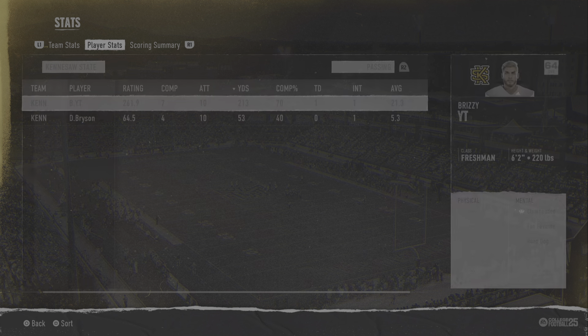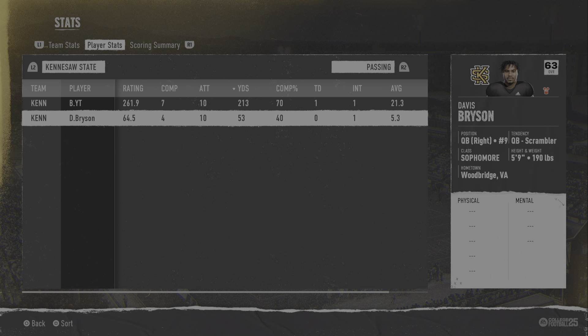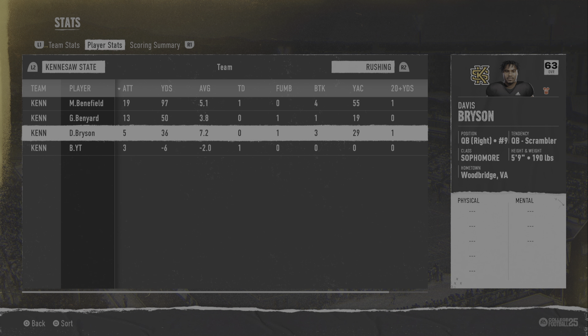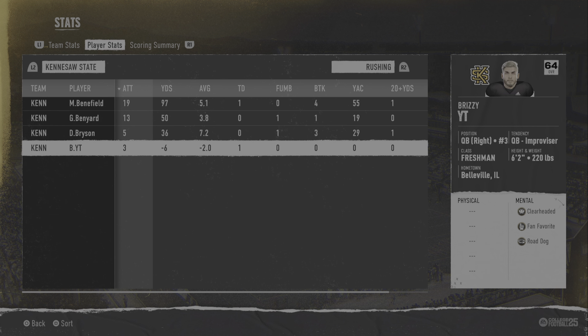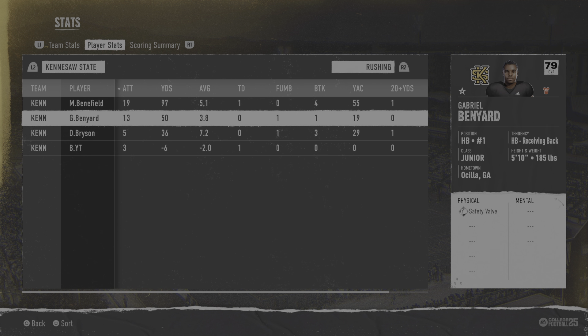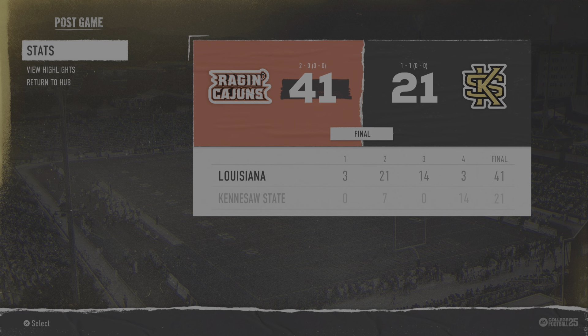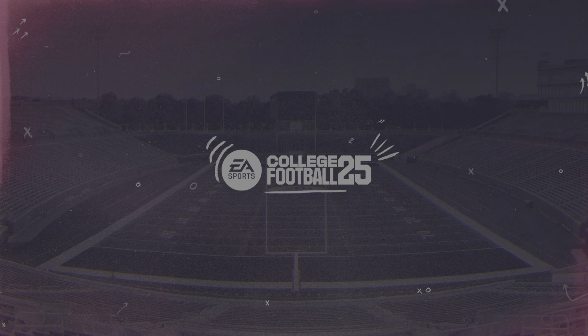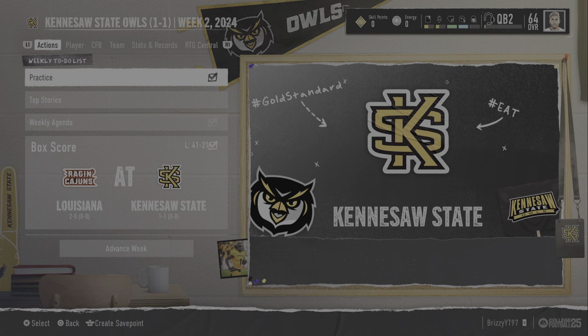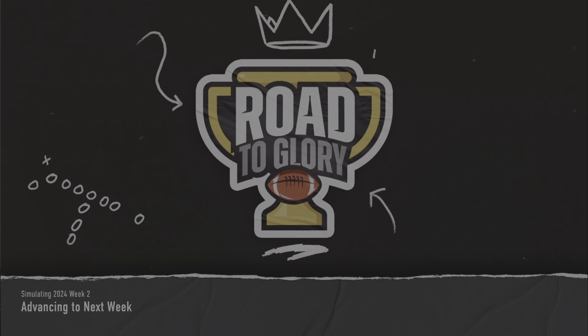Let's see how we stacked up against our starter. Seven for ten versus four for ten, 213 yards versus 53 yards, one touchdown one pick versus no touchdowns one pick. Davis Bryson — that name just feels backwards — went five for 36 rushing. Our running backs both seem pretty solid. We had three rushes for negative six and a touchdown. We almost got arm strength there — if we had some throw power that would be phenomenal. If we can't challenge for the starting job next week I'm going to be super upset.